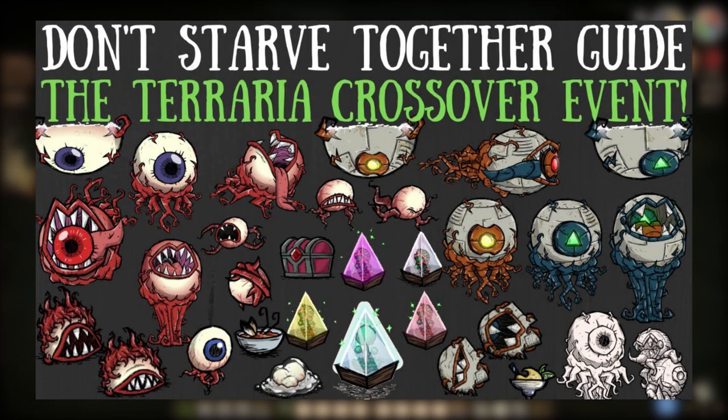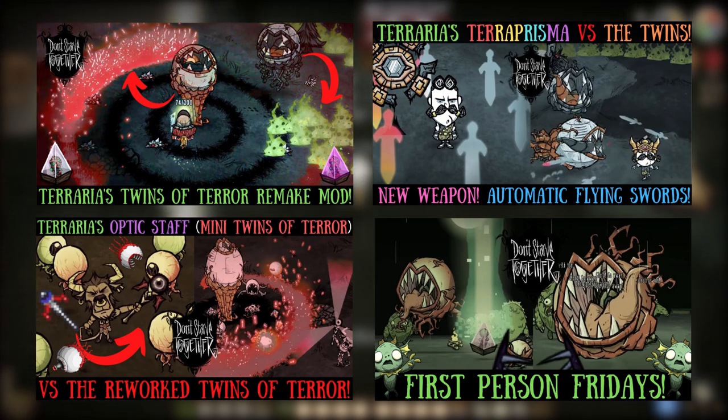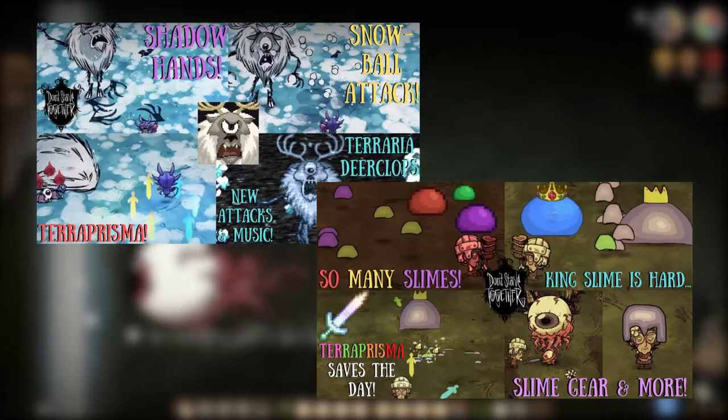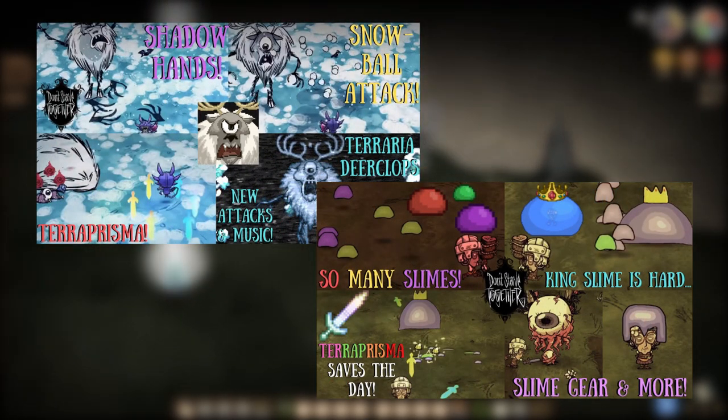If you can believe it, the Terraria/Don't Starve Together crossover event released half a year ago already. But you know what they say, time flies when you're having fun. We have reworked the twins, added magical weapons, and have even gotten the fright of our life staring down the first-person gullet of the Eye of Terror. And heck, we went as far as to force the Terraria Deerclops and King Slime bosses into the game.